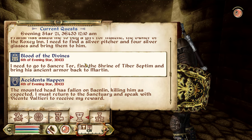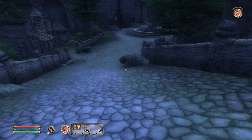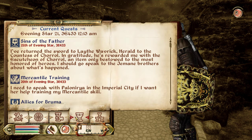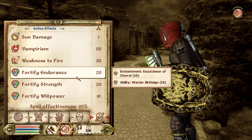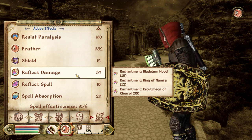Blood of the Divines — I need to go to Sancre Tor, find the Shrine of Tiber Septim. That's what we were here doing originally, and now we can do it with a brand new shield. What a random quest to give us such an amazing item! Our Reflect Damage is now 57% between the Blade of Woe hood, the Ring of Nimira, and the Escutcheon of Chorrol. I need to Google what an escutcheon is.